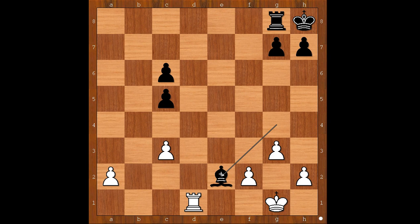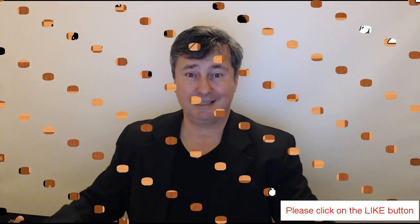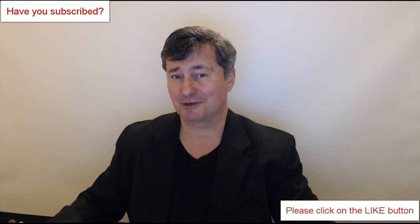Let's go back to this interesting position. After check, check, queen takes on f7 — Onischuk believed he was winning. The black passed pawn on d4 proved to be too dangerous. What do you think of this game? I hope that you enjoyed watching this video. I wish you good luck with your chess. Bye for now.